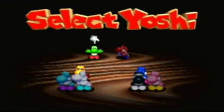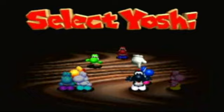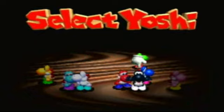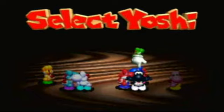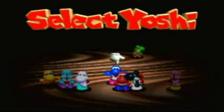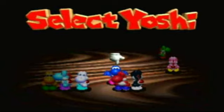Before we begin, we need to pick a Yoshi. I don't plan on using a special Yoshi, though it is highly recommended, because there are lots of enemies that are worth more — not points, but healing wise — if you use them, and more harmful if you're not. Because of that, I'm going to go with the challenge and play with blue Yoshi. Because why not?